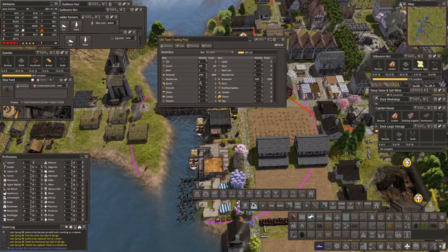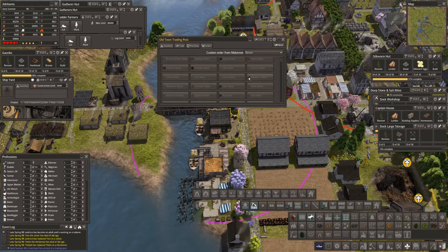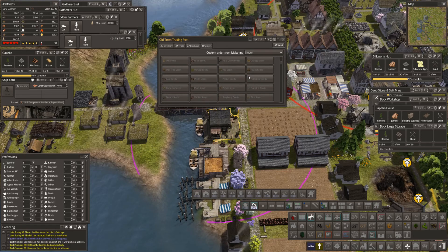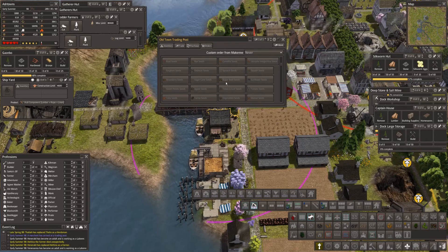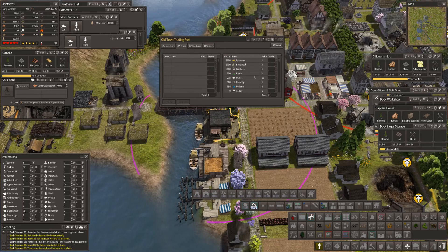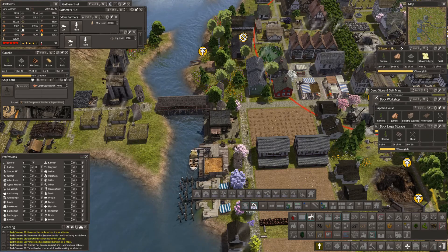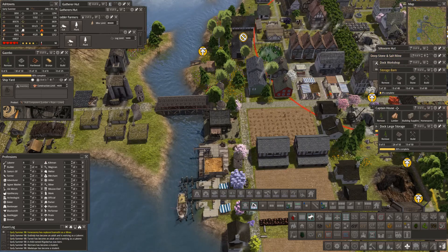We've got two traders arriving. One is bringing wheat seeds and coconut seeds. I need you to bring silkworm eggs - it's the eggs I need. White mulberry - come on, if you bring white mulberry! A farmer died unexpectedly but has been replaced. Sugar cane seeds, sugar beet seeds - I want those. Let's dismiss this trader. We've got lots of seeds and not enough people.